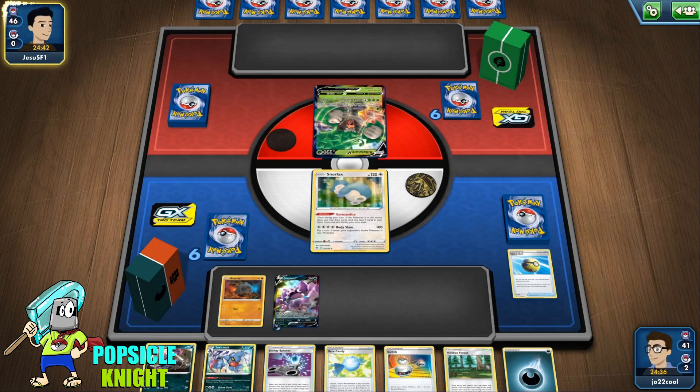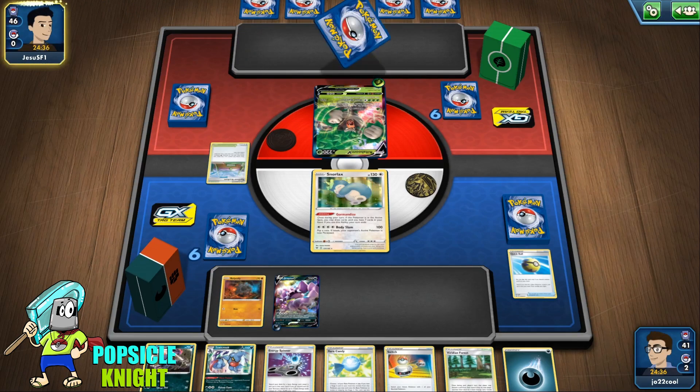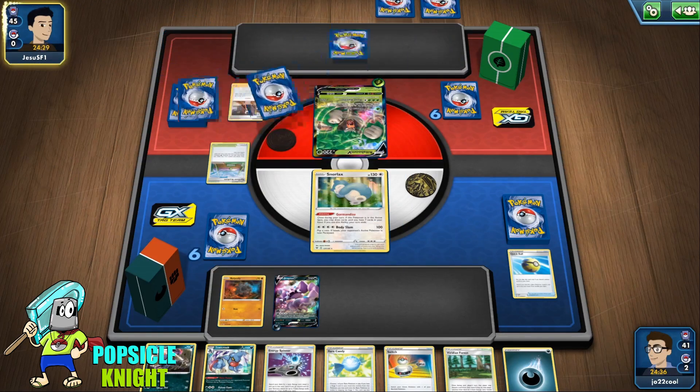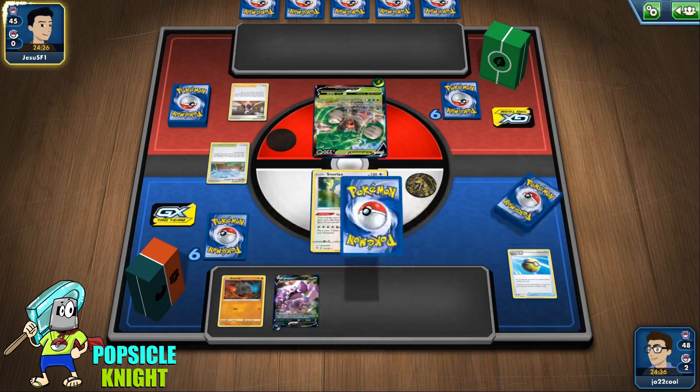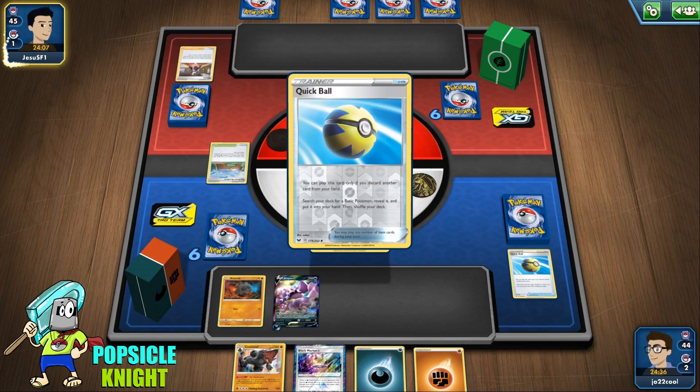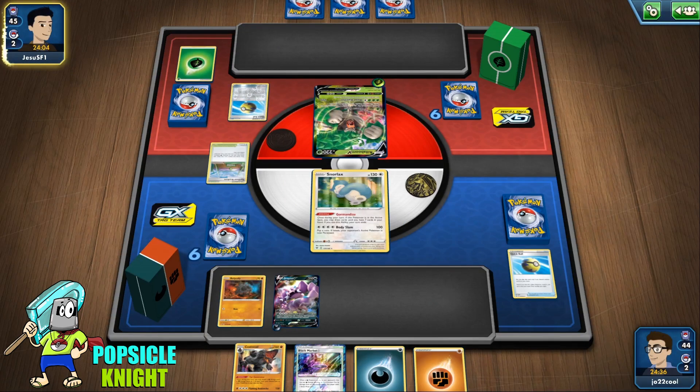Alright, we got the full line of Toxicroak, so that should help us with the Poison. But our opponent's going to Marnie us, so we're going to lose all of that. Well, we got the Coalossal — we just need the Rare Candy, but we lost it. What we could do is just attach an Energy and then Gorman Dice for the meantime. They don't have a lot of Pokemon yet either, so it might take some time for them to set that up as well.